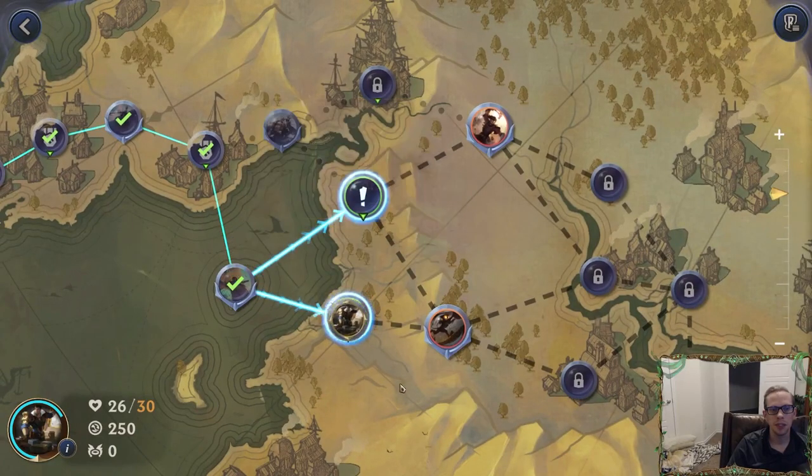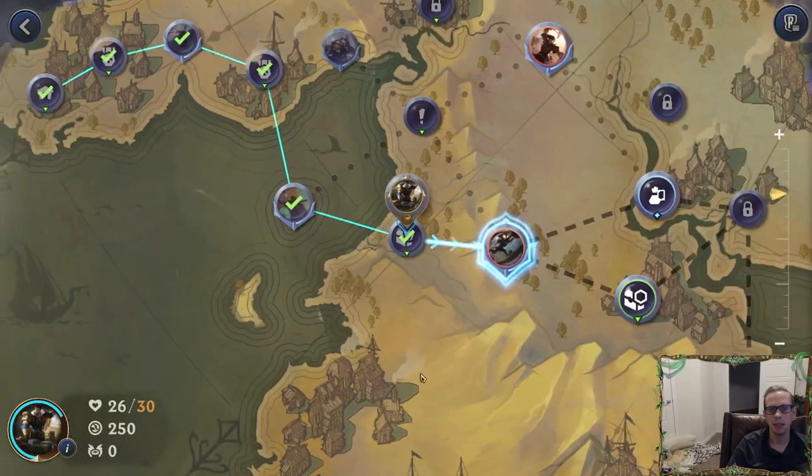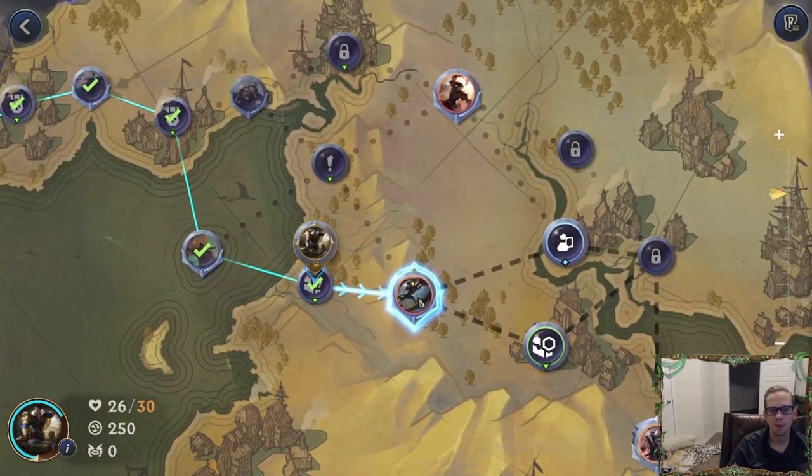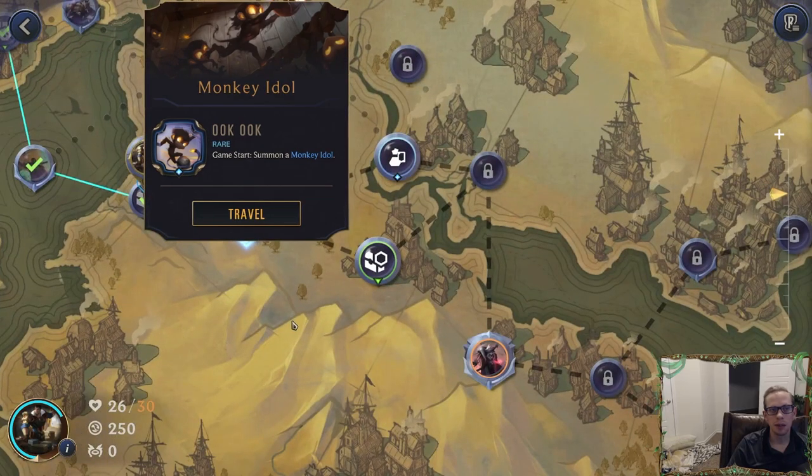Champion item this way. Oh, I already have Nasus as my second champion — I already forgot about Nasus! Play — I start a free attack. Yes, we get that again, cool. Let's put that on Jace. So we can have a free attack on Jace because Jace is going to be big quick attack anyway. Oh, Monkey Idol — game start summon a Monkey Idol.